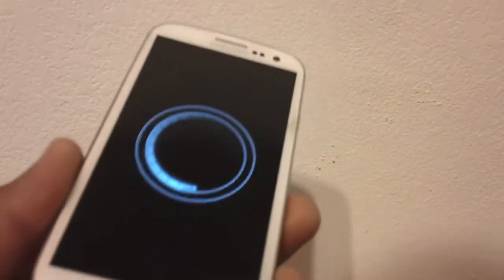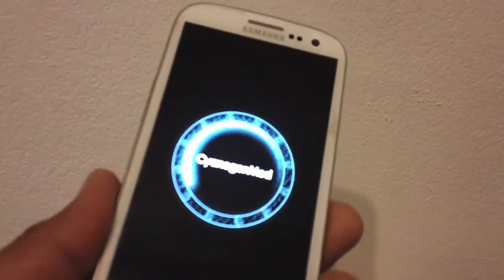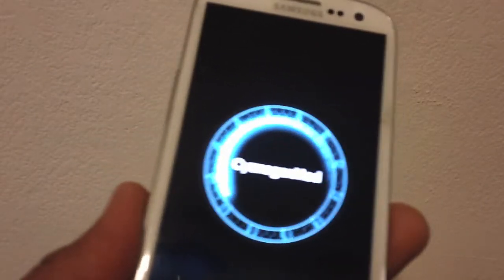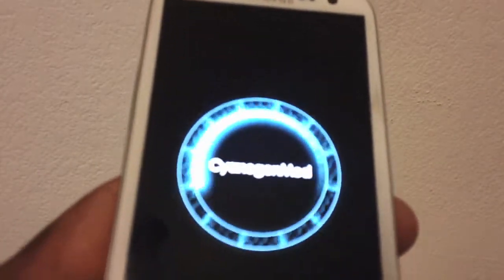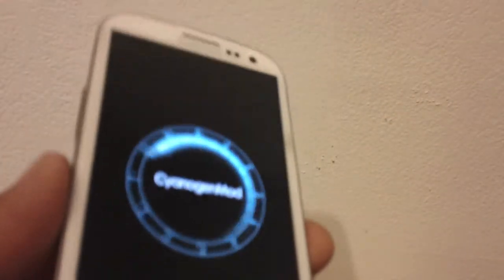Hey, what's up everybody. Tadjo Garcia here with another ROM review. Today we got the CM10.1 M2. This is a stable 4.2.2. If you guys are looking for a CM10 ROM, the newest version with the recent update 4.2.2 — a stable version — you're going to want to jump on this one.